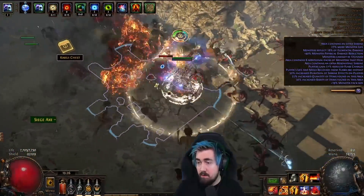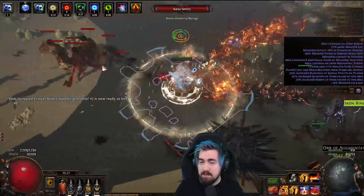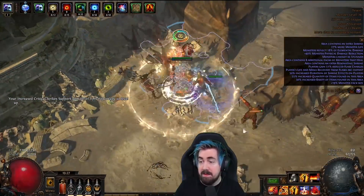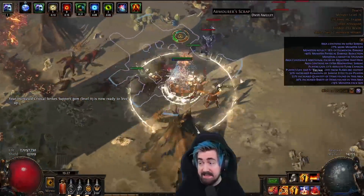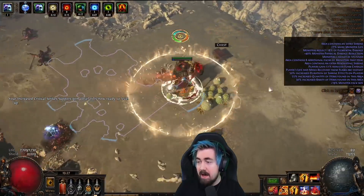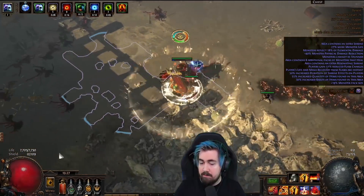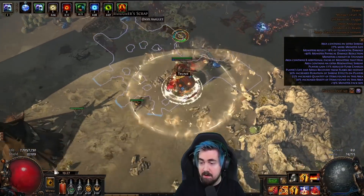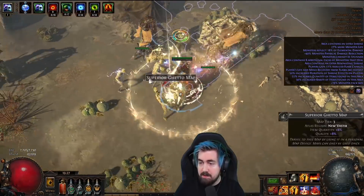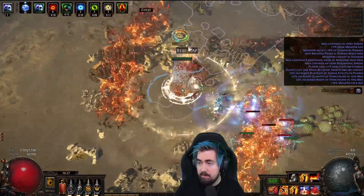The biggest problem with the build has always been clear. There are a few ways to switch stuff — you can use explosion setups, and you can also use impulse with, for example, a Vinktar's dart and switch into that for mapping. That is an option especially for softcore. But it's never been a high speed clear character. So if that is what you're looking for, this is not the character for you. As far as boss damage, I think at the high end boss damage should be pretty decent now — a lot more than before.